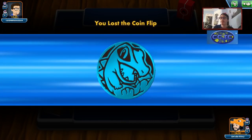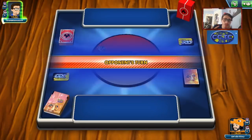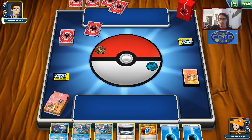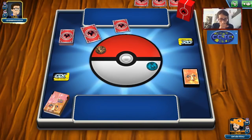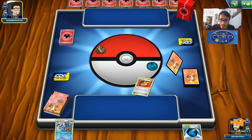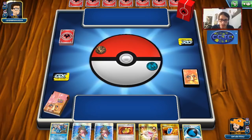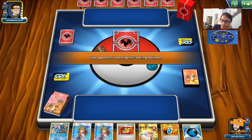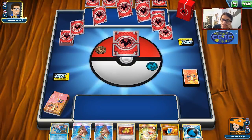We don't win the coin flip. It looks like they might be playing a Reshizard deck — I don't really know how good Reshizard is in expanded right now. It still has Kiawe, Volcanion, and Yveltal. Actually, it looks like they're playing some kind of Charizard deck, which is fine. Charizard we can beat very easily by just doing Shadow Stitching. Shadow Stitching is just such a good attack.